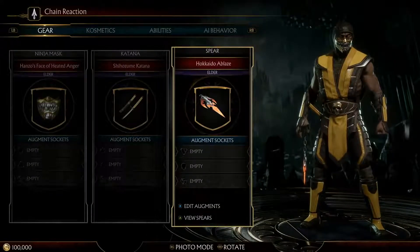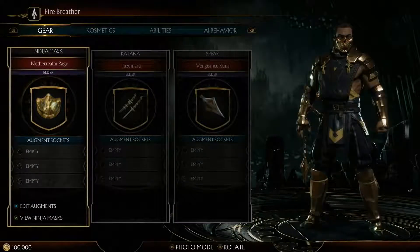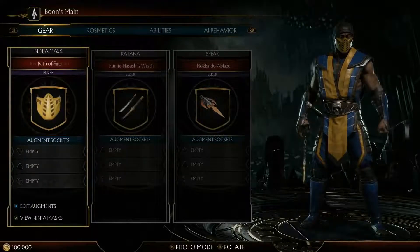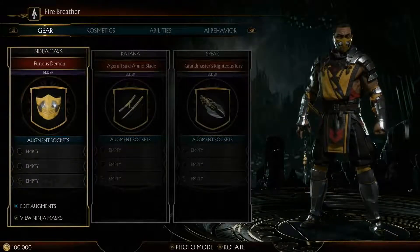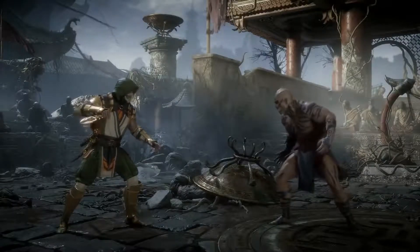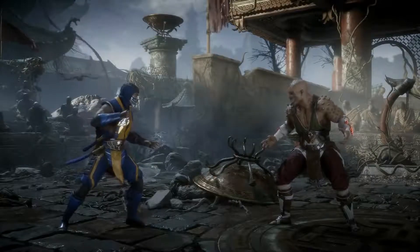This visual gives you an idea of the dramatic differences you can have across the different variations of Scorpion. This is the case with all the fighters — so with Scorpion and Baraka, you'll see all kinds of variations playing people online.